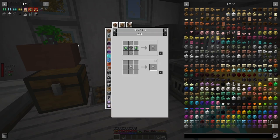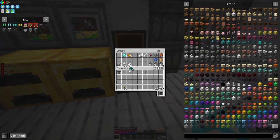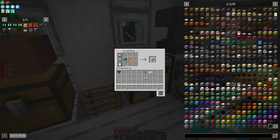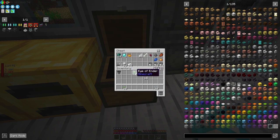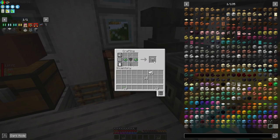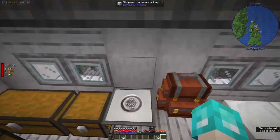I need one of those, and then I also need eyes of Ender, a hopper, and iron bars. There's our hopper. I'll make some eyes and some bars. I'm going to turn all of that blaze powder into — actually no, I'll keep one just on the off chance. I think I only need four to complete the build anyway. If I'm wrong, I'm wrong, but it'll be tough luck.